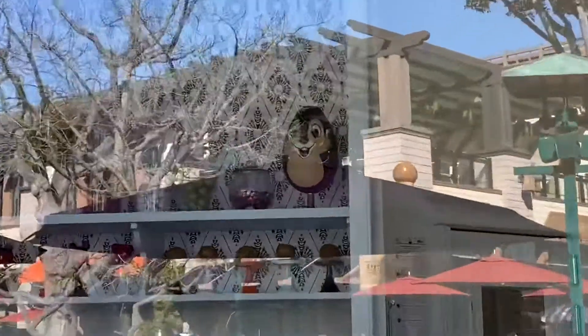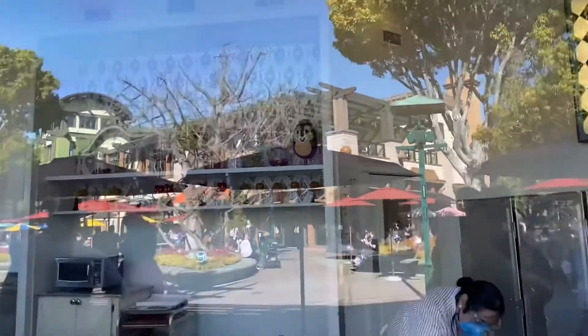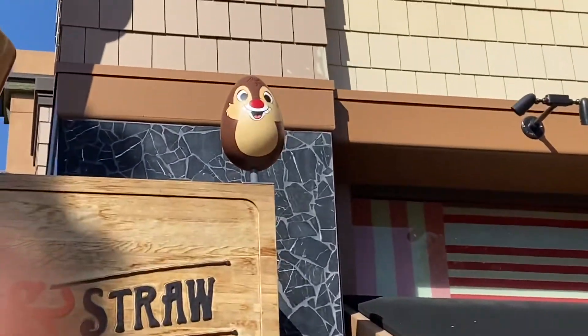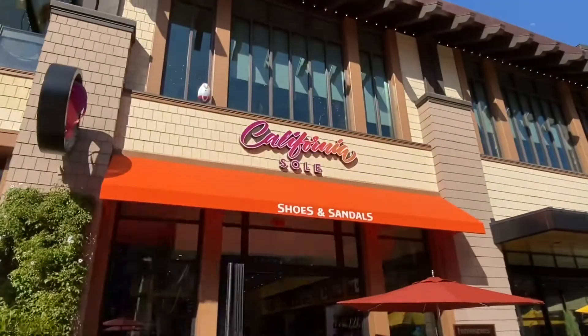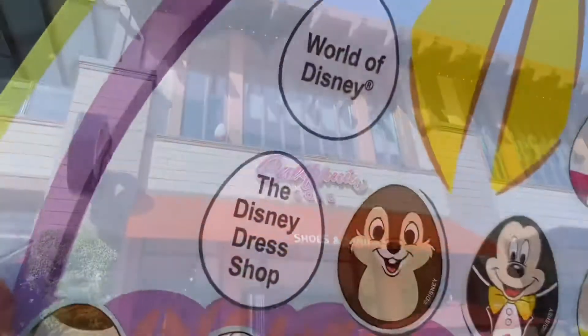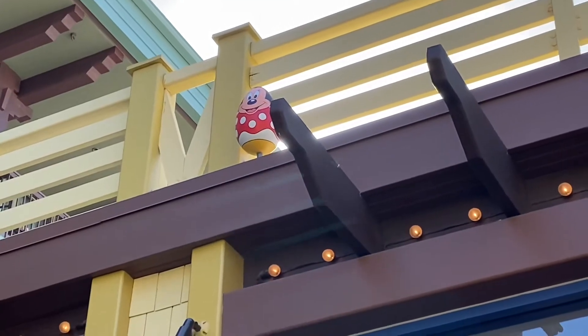We're here at Marceline's. Way up heading in the corner — there's Chip. Hi, we're waiting for you. Next, Salt and Straw. Here we are. There he is — there's Dale, ready for us. California Soul — there he is. White Rabbit. Disney Dress Shop — here she is. The fashionista herself, Minnie Mouse.